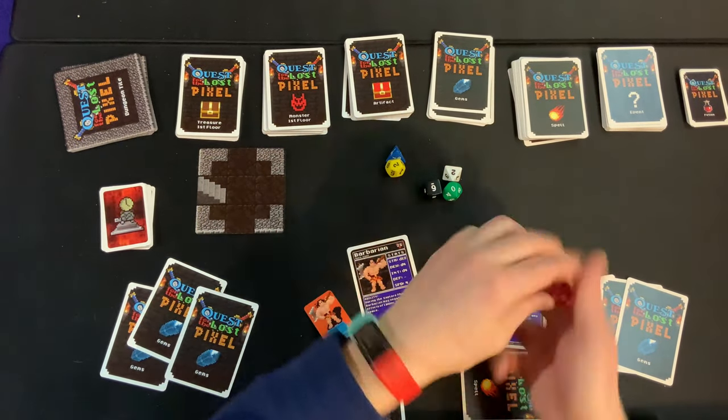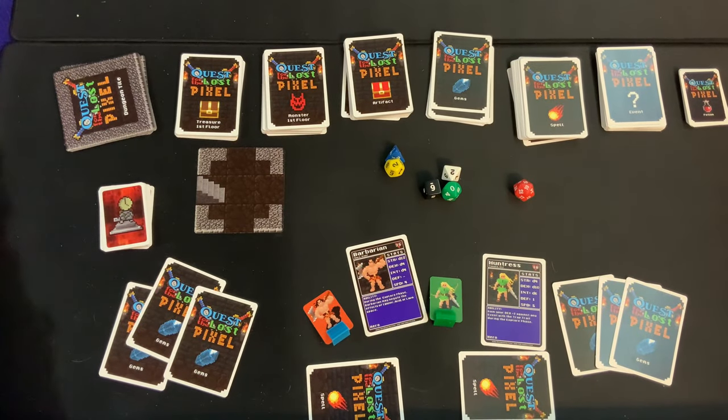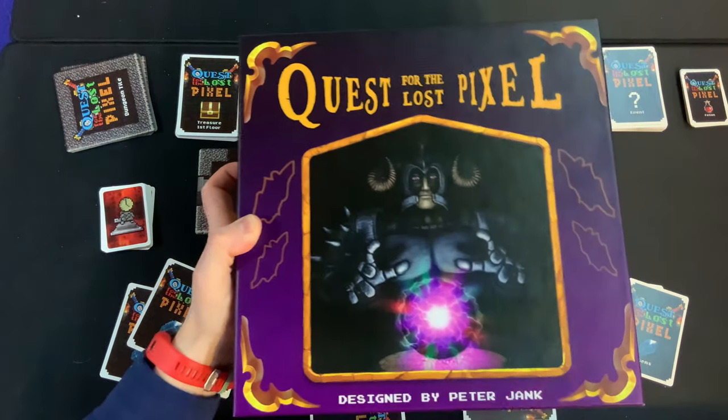Last but not least, each player grabs the D20, takes a roll, and the player who rolls highest goes first. Now you are set up and ready to rock and roll in Quests for the Lost Pixels!